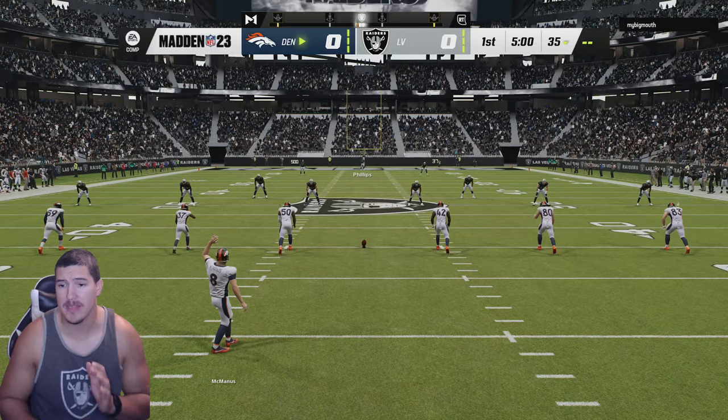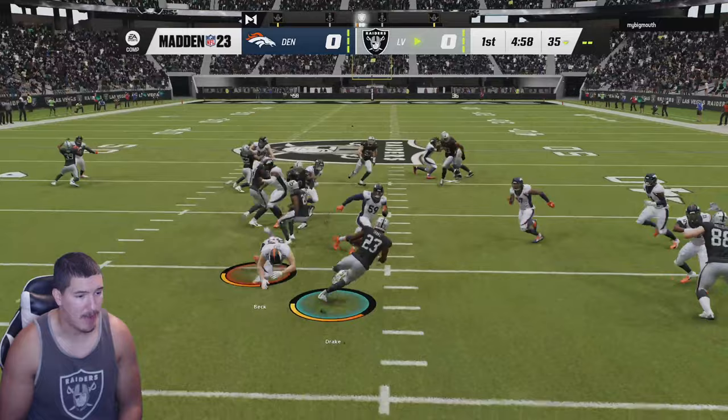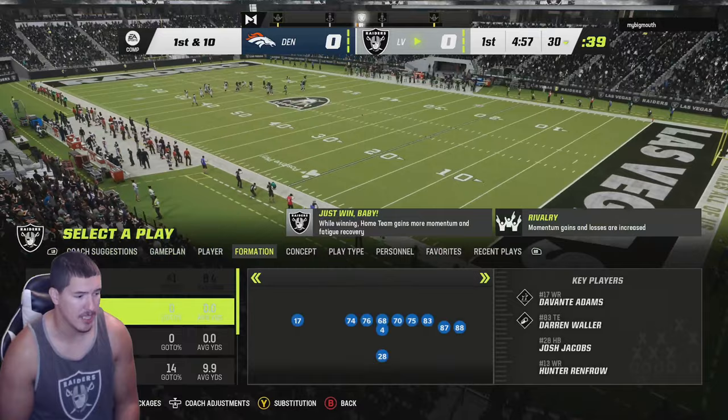We're also trying a new offensive playbook. The Cincinnati Bengals playbook has some of the plays I run under center and I-form I can kind of make my go-to play. But they have some very unique shotgun plays that I think with the team I have, with the tight end and Devontae Adams and the abilities, I may be able to do some good things.